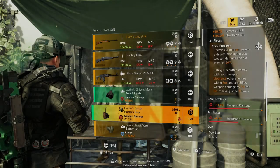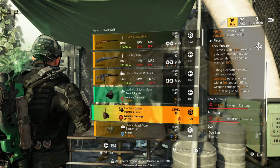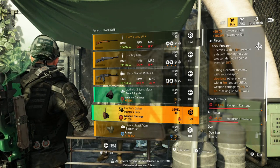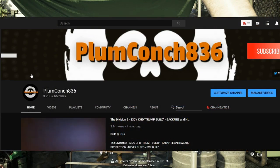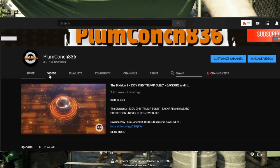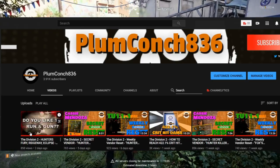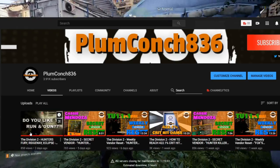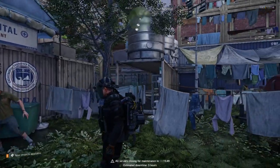The last item that tickled my pickle this week is located at DZ East — it's the Hunter's Fury Holster. 11.7% weapon damage is not too bad. I've been using this gear set a lot lately and it's an absolute ball to run. If you haven't checked out my latest one, go check it out and see the Hunter's Fury Ridgeway Eclipse solo PvE build in action. Alright champs, that's the goods and my top picks for the week.